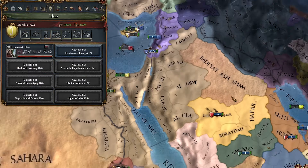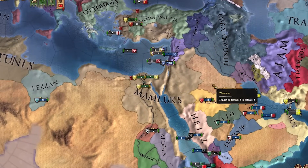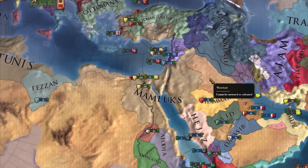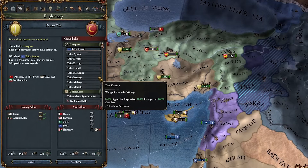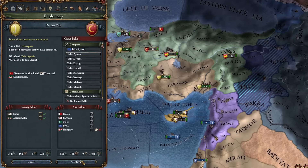First idea group time - we're going to pick up Diplomatic ideas because we do have a lot of land to conquer and I'm going to be using a ton of vassals. Also the province war score cost reduction is good and it helps keep the AE down. Tier 3 government reform we're going with Representatives of the Crown. We're going to attack the Ottomans again for the same province I didn't take in the last war.